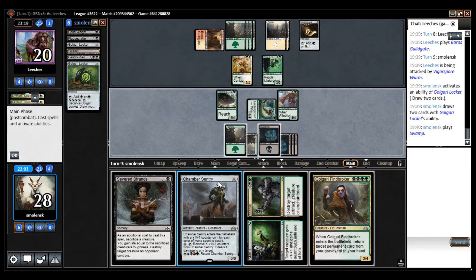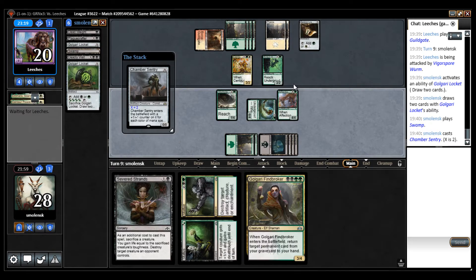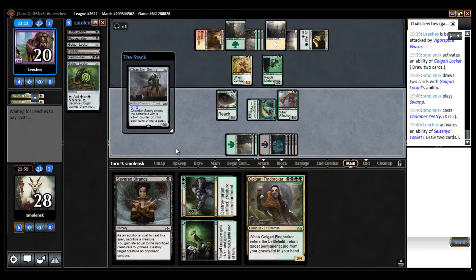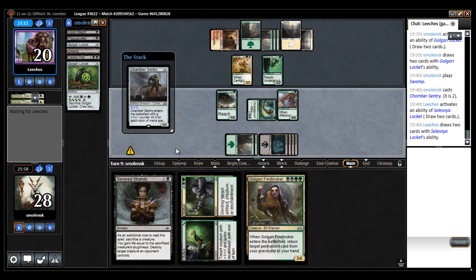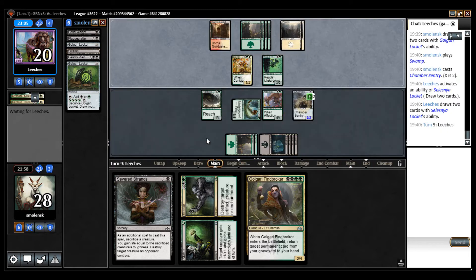This is good. I'll sacrifice the Chamber Sentry, which can kill the Kraul Harpooner. And then maybe attack with Indrik. I'm just going to crack the locket here. I'm going to get a restock. I have a Golgari Findbroker which may even get back this card. I don't even mind if that card dies.